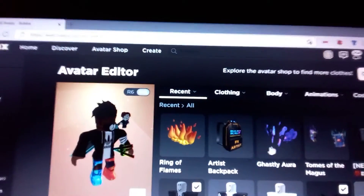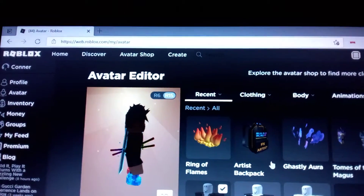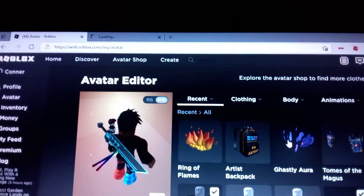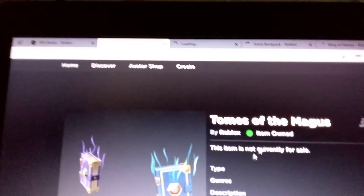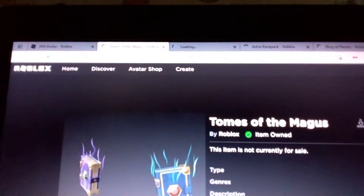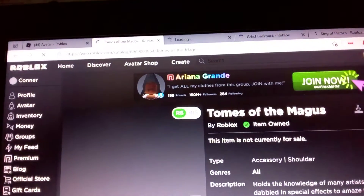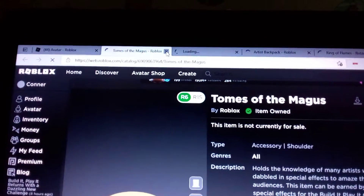I don't think I talked about these event items when they first came out, sorry guys. But let's go through all of them before we try every one of them on. So these are two books — they both go together as one accessory. They're both shoulder accessories, so yeah, that's that one.